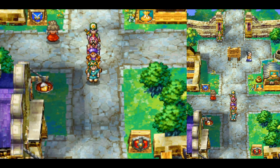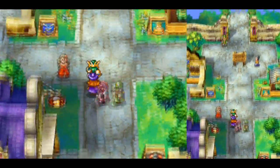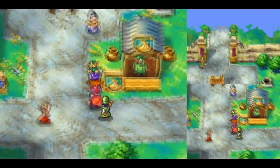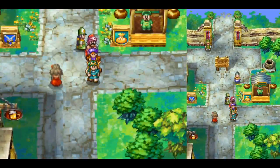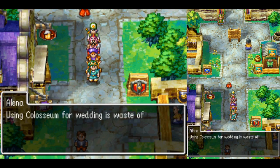We're playing Dragon Quest IV today — the DS version. As you can see, we are in the town of Endor. I wonder what our party members have to say about that. Oh, would you look at that? Elena has something to say: "Using Colosseum for wedding is a waste of good fighting time."